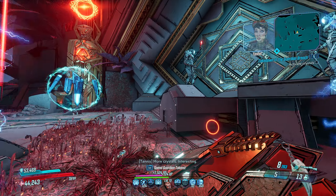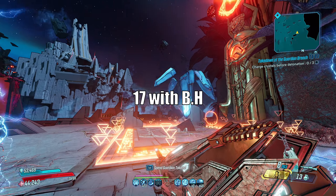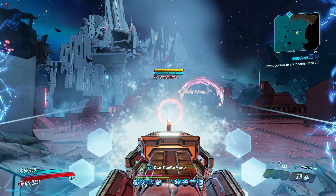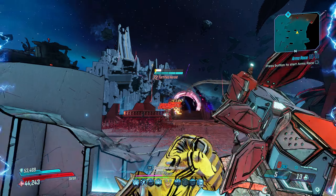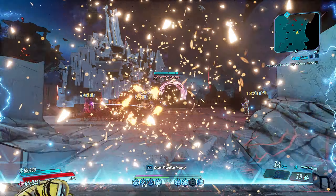Yes, there are builds and setups where you can do all of the content with minimal setup and even no anointments, but for the majority of builds you're going to need anointments to do any decent amount of damage at Mayhem 11. There are 55 total anointments that a weapon can roll with, 65 with the Bloody Harvest event turned on, as well as 9 for grenades and 22 for shields. Most anointments are pretty much worthless past a certain point, but knowing specifically which ones to look for is important.